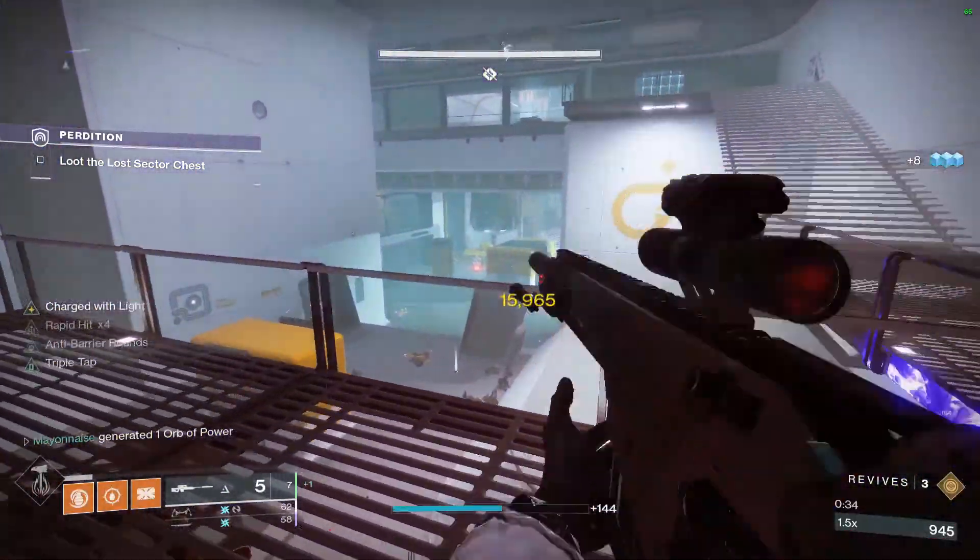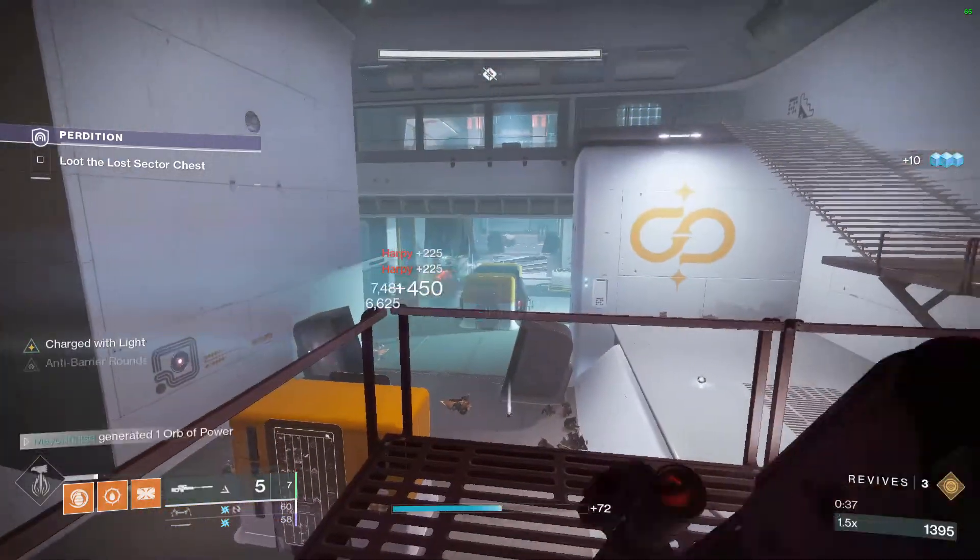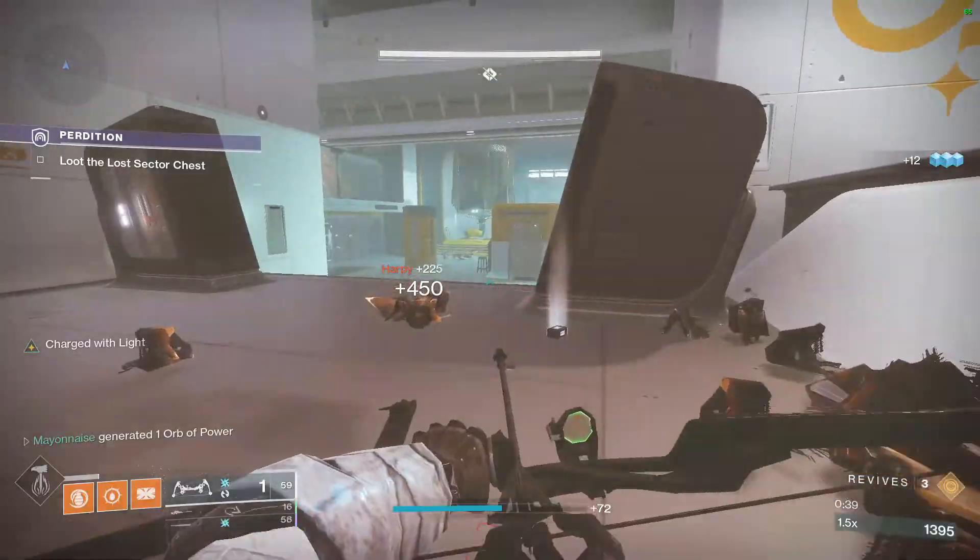Now, the nice thing about Anti-Barrier Sniper is that you can hit things like Hydras through their shields, which makes them a lot easier to deal with.